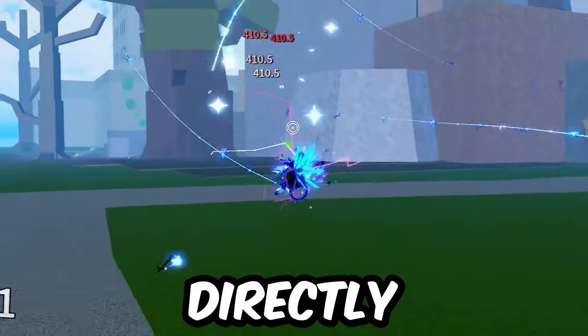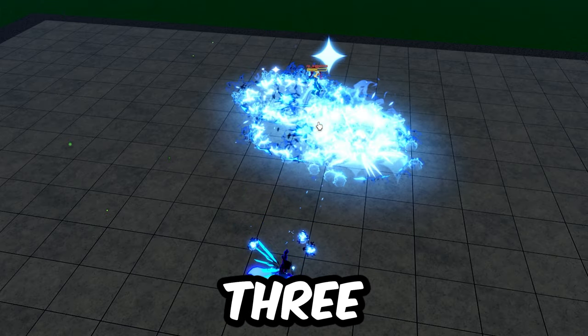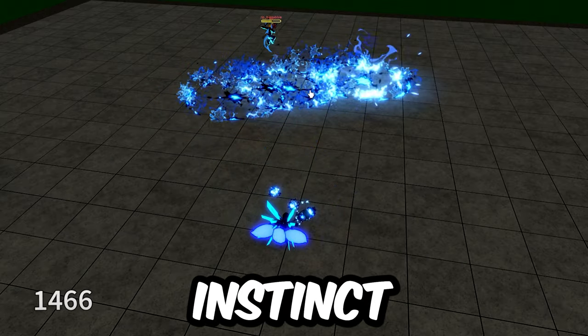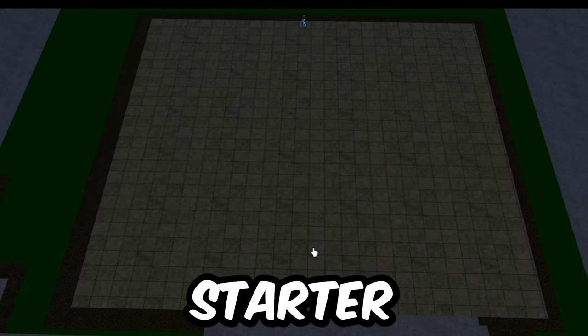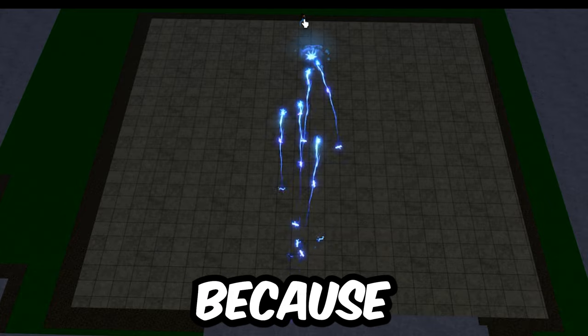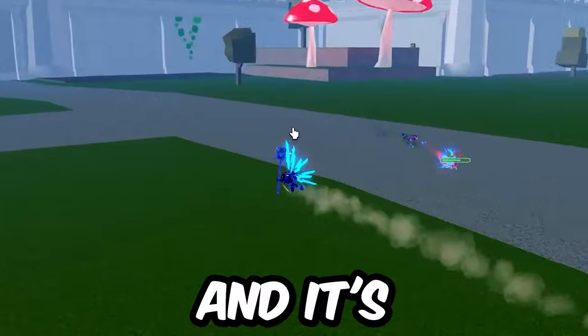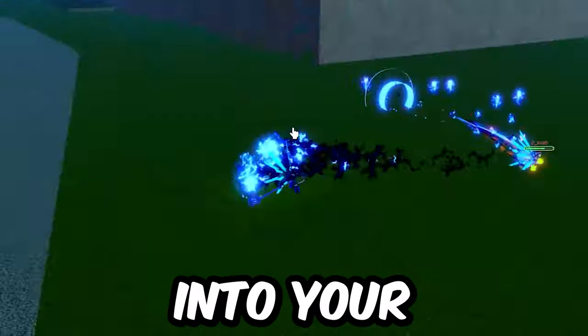If the move lands near you but not directly on you, it instead explodes with three different explosions that send you upward. Those explosions do break instinct. It's not a really strong combo starter, but it's a good way to get additional damage because it's pretty much instant cast, very easy to aim near or at them, and it's a good way to add some additional damage into your combo.